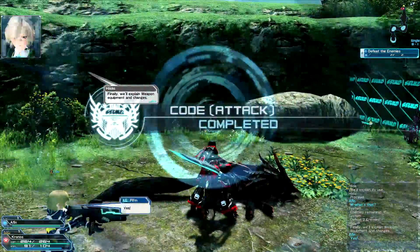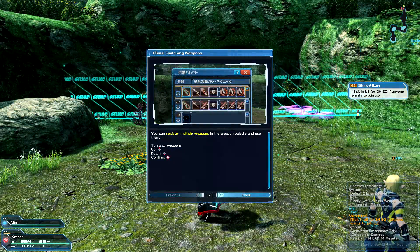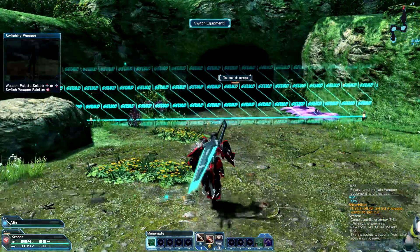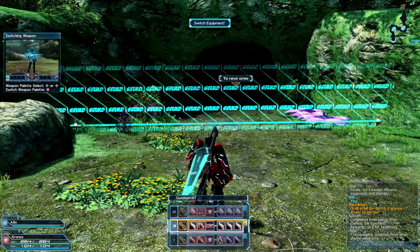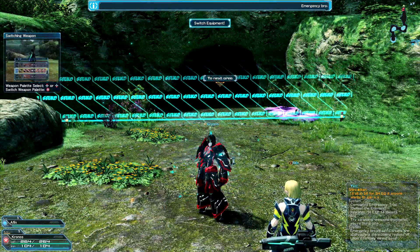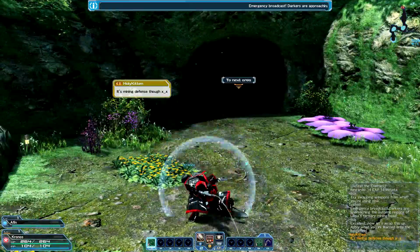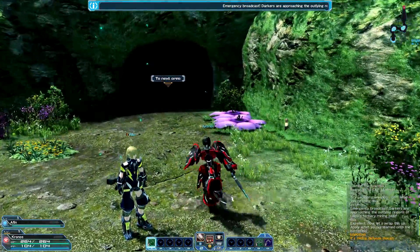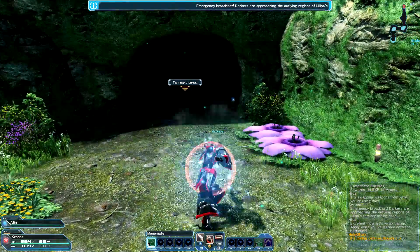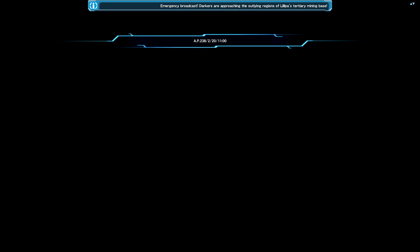With the three-button setup you're able to chain PAs together however you'd like, which I think is very important on controller. This is an emergency code — these pop up with objectives. In this case it said to defeat two enemies, which we just did. Hunters have multiple different weapons: every class gets a gun slash, and hunters also get sword, wire lances — basically knives on wires — and spears, or partisans as people call them. We'll cover weapons more a little bit later.